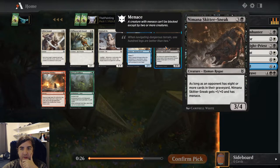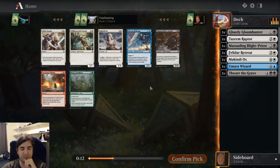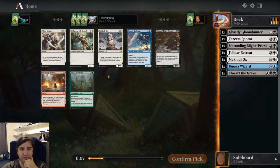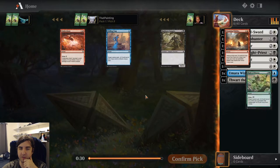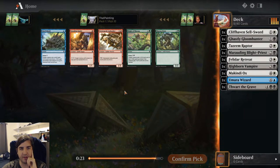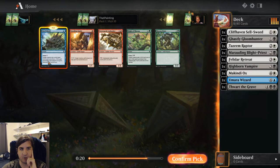Mnemana Skittersneak — the first time I've actually looked at this card in earnest. It is a Human Rogue, despite the creature definitely looking like something else based on the art. Cliffhaven Sellsword is what I'm taking here though — I need more early drops. Allied Assault is also quite a good card, but I'm a bit short on early creatures. High Worn Vampire is the only real thing for me there, so I'll take a Shell Shield.